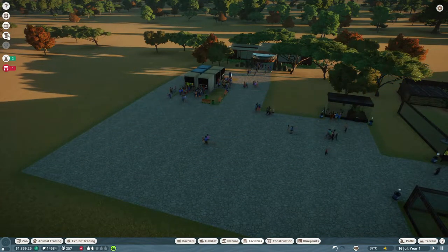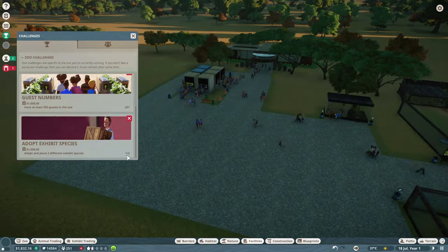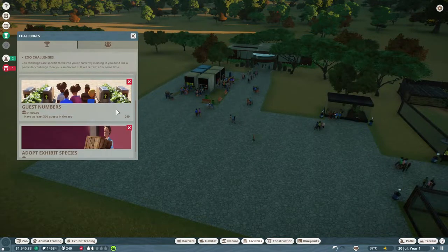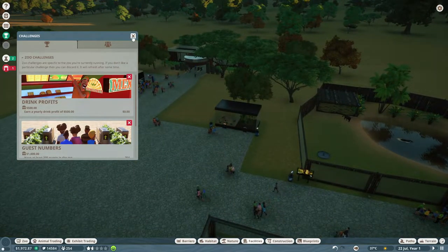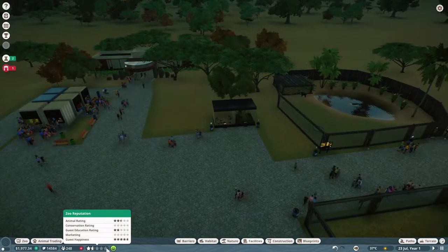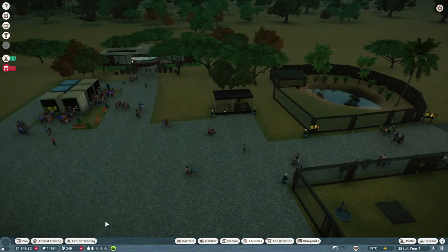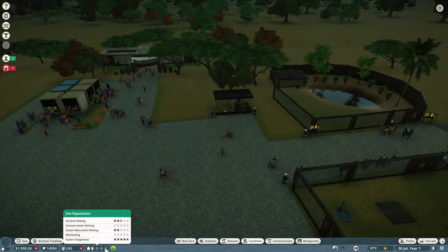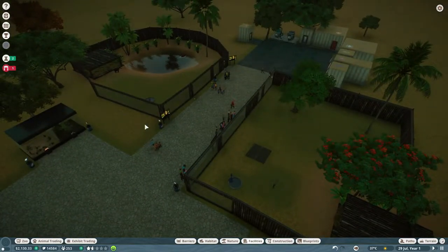I wonder how much money I'm making on drinks. It's saying one challenge left — I think because I bought the puff adders. Guest happiness is actually really good right now. Conservation has a tiny tick but that's it. I'm going to wait until my money goes up.